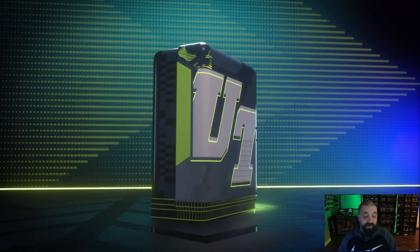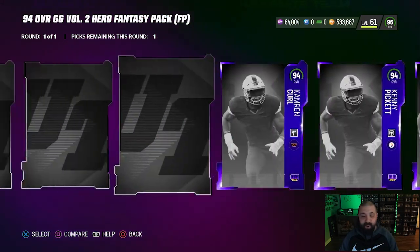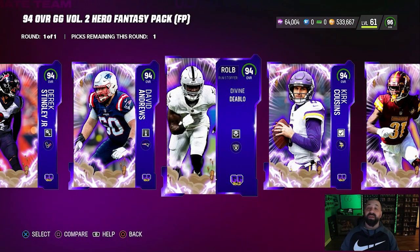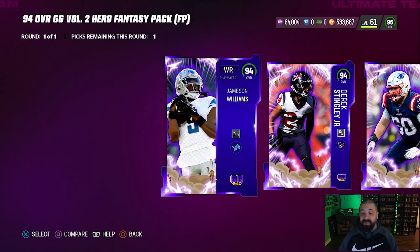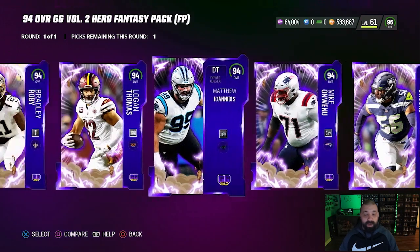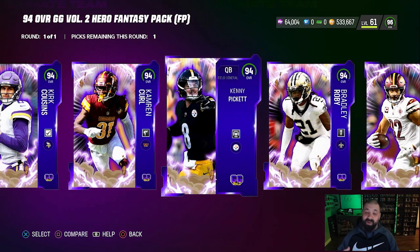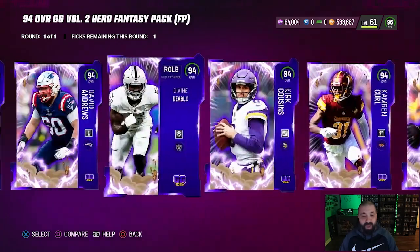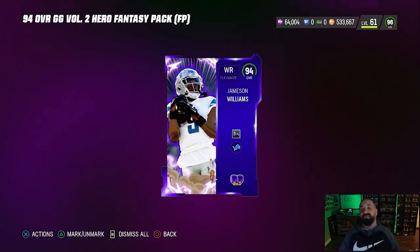Let's open up the 94 overall pack. These all roughly go for about 150,000 coins, so I don't think there's one that's better to pick if your intention is to sell. If you want the best player, I dropped a video on my main channel going over the best 94s. Off the top of my head: Jameson Williams is my favorite, Michael Winn is a great right guard, Bradley Roby is a really good corner, Kenny Pickett is probably the best QB available, Cameron Curl is a good user option, and David Andrews at center is solid for your offensive line.